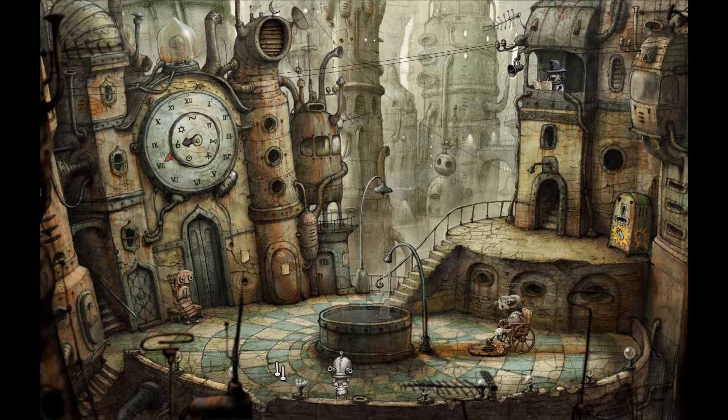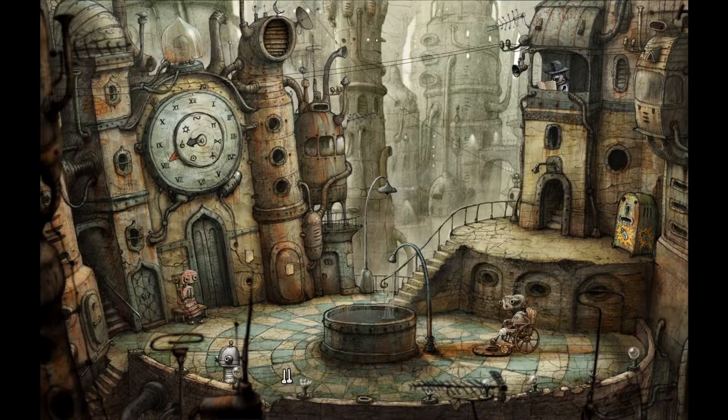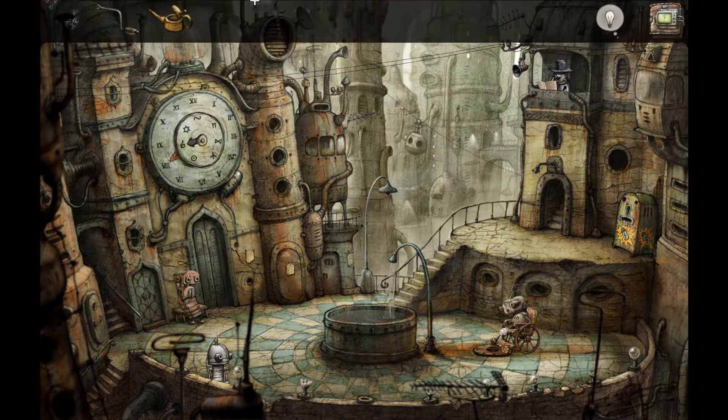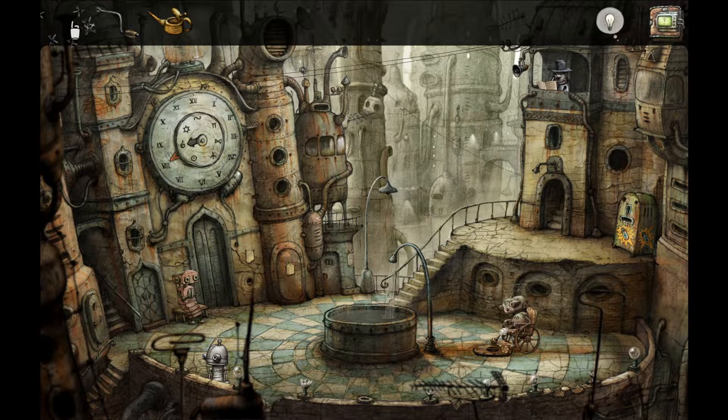The previous area was a place where three robots were trying to groove on down. Unfortunately, one of them had their drums stolen by the bad guys, another was missing things for their saxophone, and the third is missing a mouthpiece. We were able to get the things needed for the saxophone by eventually winning a game of tic-tac-toe five in a row - it took far more attempts than it should, but I won!